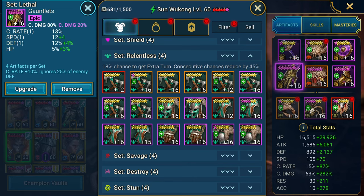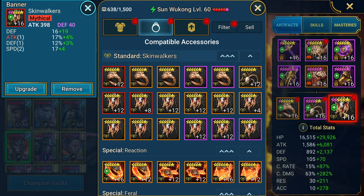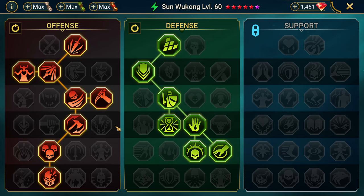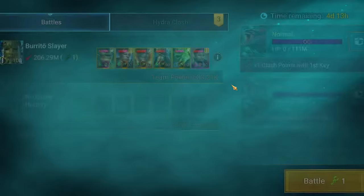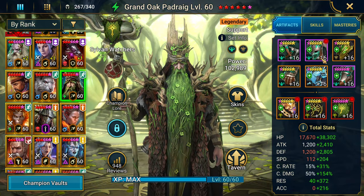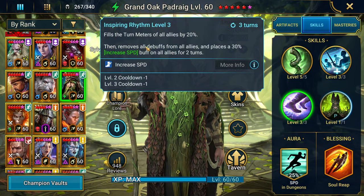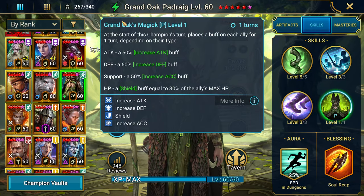Here is Sun Wukong built in a lethal set for max damage. Currently I have him with some accuracy so I can sometimes place block buffs — trying to get a little hybrid use out of him. Fully booked Soul Reap, and we're taking Helm Smasher. The rest of the team includes Nut, Necmothar, Michinaki, and Padrick. Padrick is somebody I like in a relentless set because his utility is very high.